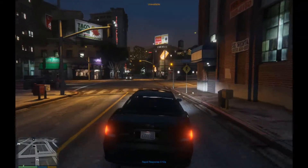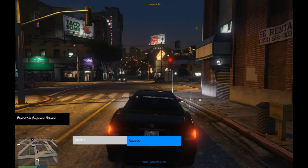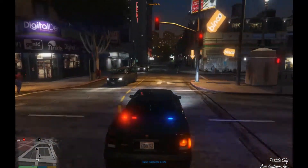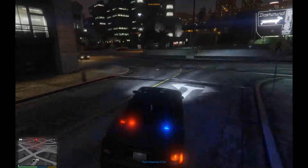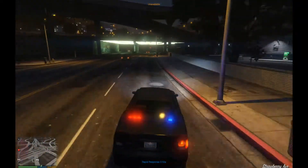Let's get out in the streets. Maybe we'll do some responses to calls with this particular mod. There is not an option to pull over any type of civilian, so we will just respond to calls for the moment. We got a suspicious person's call that we're going to be responding to. I am in the unmarked Buffalo by Bravado car, so we'll get out here and find out what's going on with this suspicious person.